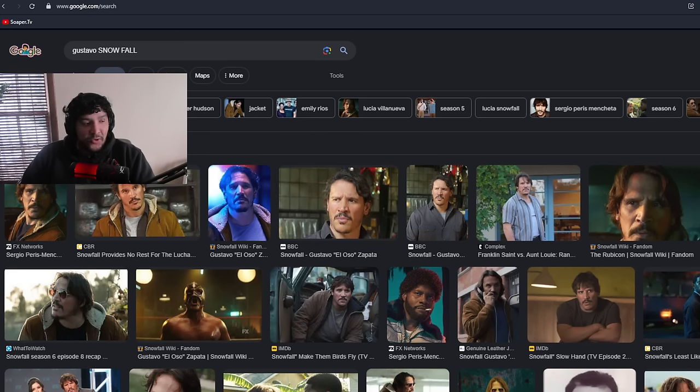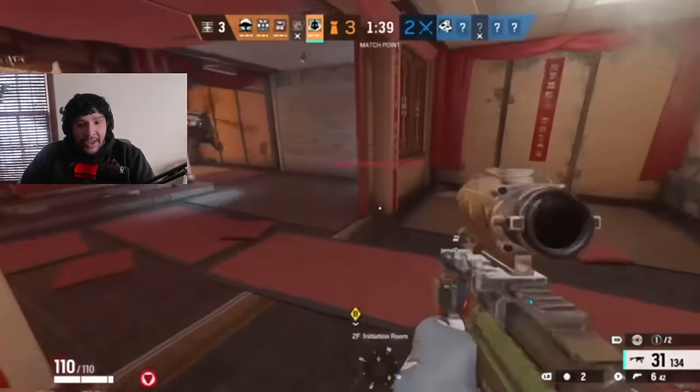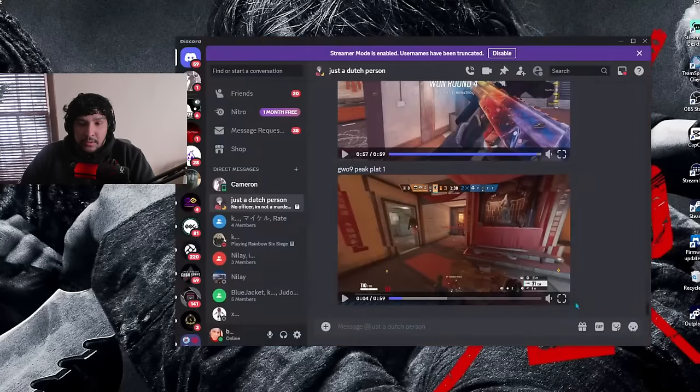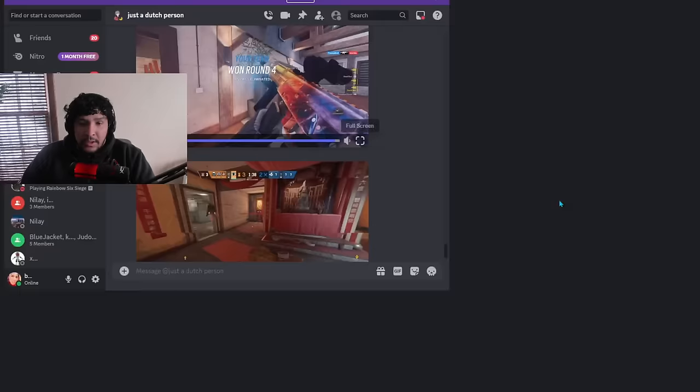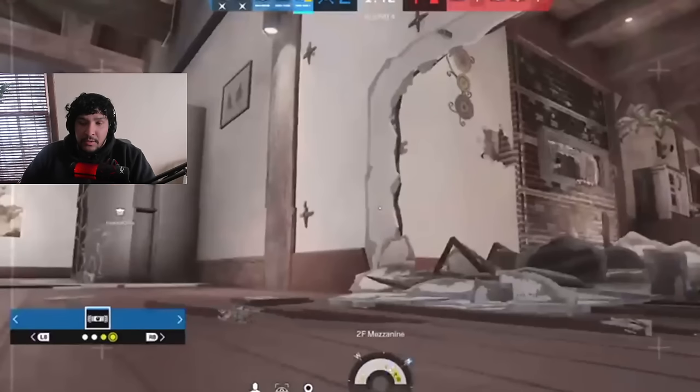If he pushed through that breach he could have shot him from piano — but that's still an awful play. The wall is soft, so he can hold him from piano and just wall bang him. Why is this wall not softer?